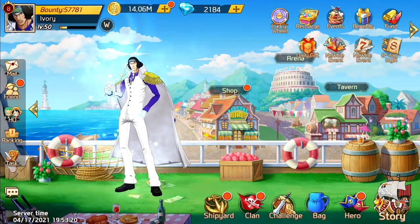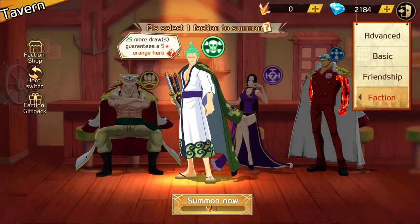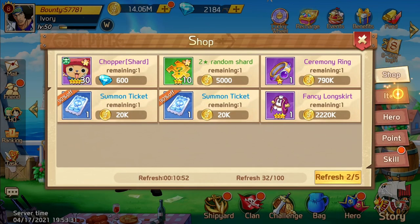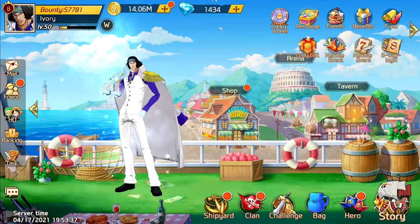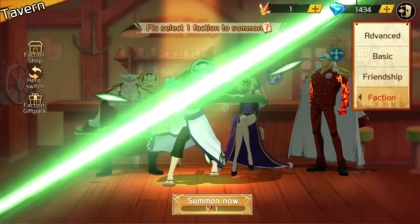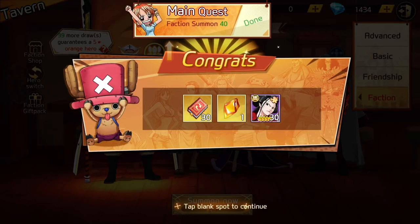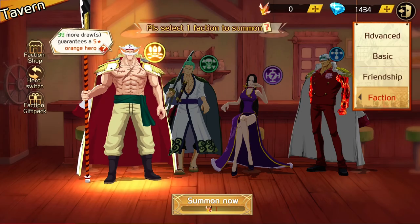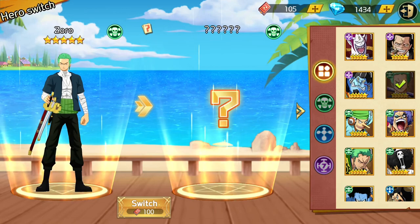Another way you can pull factions: you go here and click factions. Let's look in the shop. If you go to faction summon, you can pick a faction of your choice and click summon. Once you summon — you see how you got 30 books — if you get 100 books, you can go here and switch any character to any faction you want. As long as they're a five-star character, they can be switched. Just remember that.